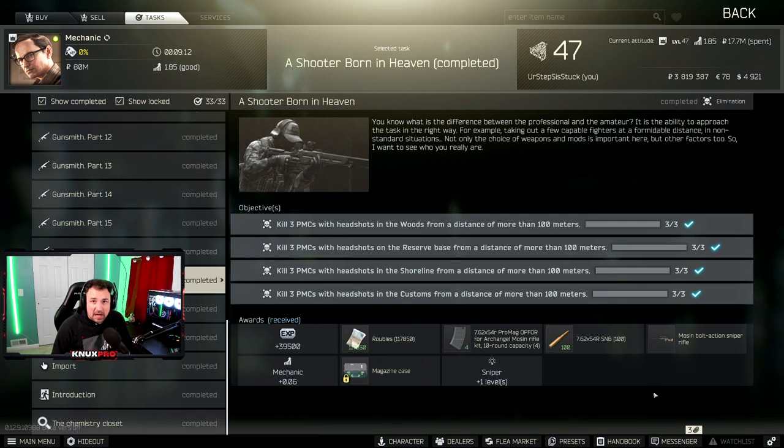What is going on everyone, I am Nuxt Pro and welcome to this Escape from Tarkov quest guide. This guide will be for Shooter Born in Heaven, specifically on the map Woods. If you need help with Customs, Reserve, or Shoreline there's a playlist link in the description. In this video I'm going to show you the best spots to complete this quest. If you are truly struggling with this quest and you have the money, use a thermal — it's going to make this quest so much easier.